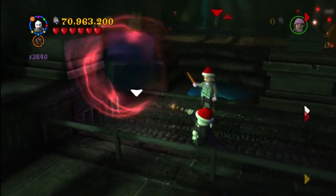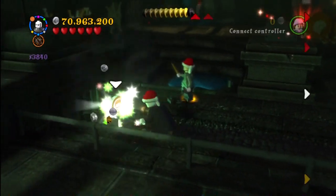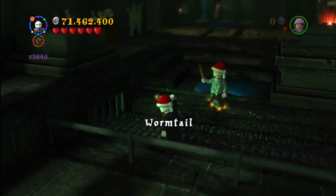We are now back in the Dobby mission — the very start. We're down in the dungeon. You just have to use dark magic on that chest, and you get Wormtail.